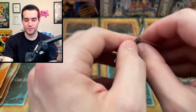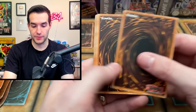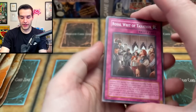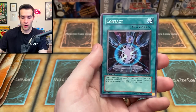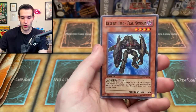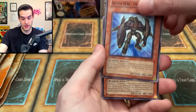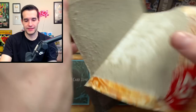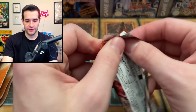Back to POTD — Power of the Duelist. Pote is a different, much better set when it comes to playability. Cards: Royal Writ of Taxation, Rallis the Starbird, Sabresaurus, Black Stego, Contact, Chrysalis Dolphin, Rescue Roid, Destiny Hero Fearmonger, and Dasher. Dasher Ultimate Rare would be pretty sick, but we can't get that because this is a hobby pack — Dasher is a retail rare. Force of the Breaker is different though, we can open anything out of it.